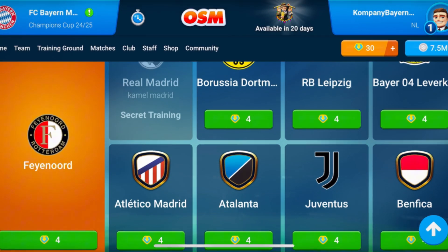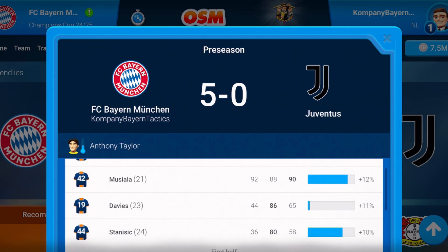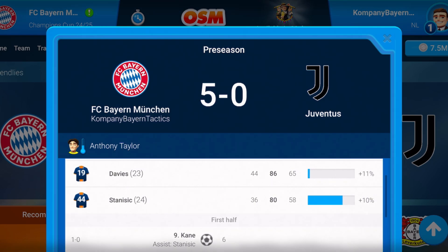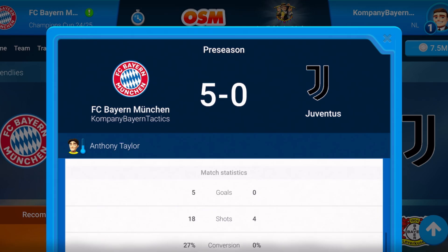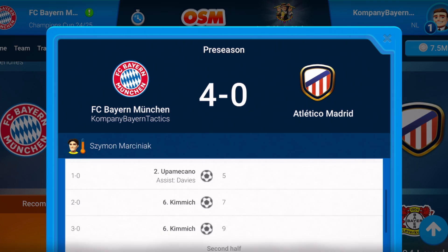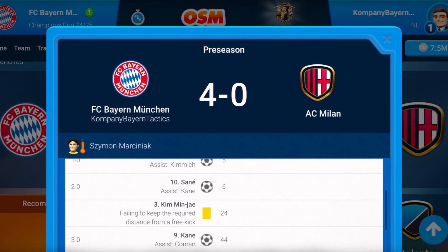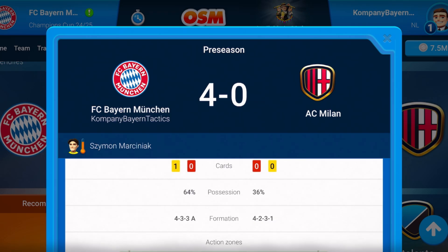The team is working amazingly. You can see 5-1 against Manchester City, 5-0 against Juventus — which is a really difficult team with a good squad similar to Bayern Munich, and Italians defend really well. Kane again with three goals. 4-0 against Atletico de Madrid, which is a difficult and similar team to Bayern Munich — 18 shots, more than 60% possession. And 4-0 against Milan, which is also a team with a really good squad. You can see the same: a lot of possession.